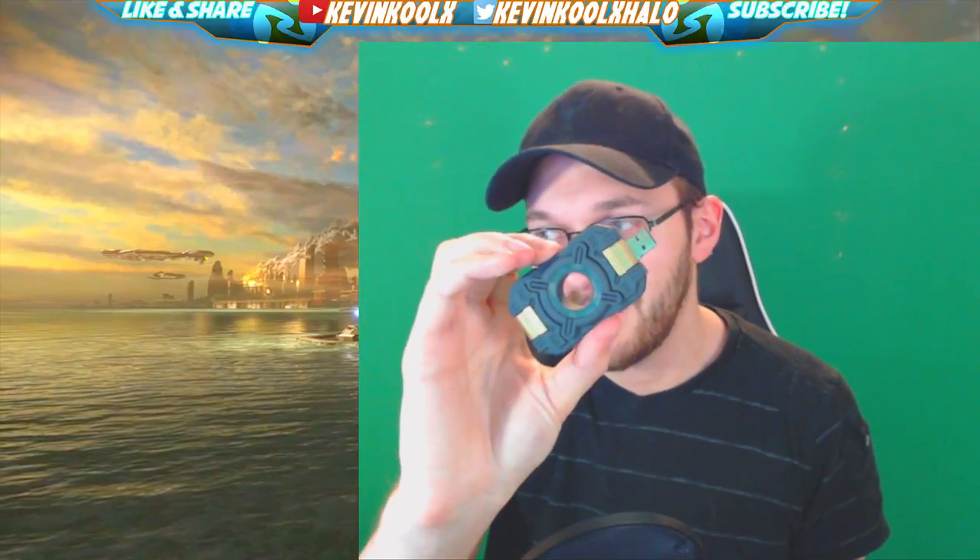This is actually pretty cool — it's a USB drive in the shape of the chip that holds Cortana in Halo 3. When you plug it in, the whole inner area lights up blue, which I think is great. I'm definitely going to bring this to work. When someone asks if I have a USB stick, I'll hand them this huge thing and they'll be like 'what the heck is this?' — 'it's my Halo USB stick.' Very useful.